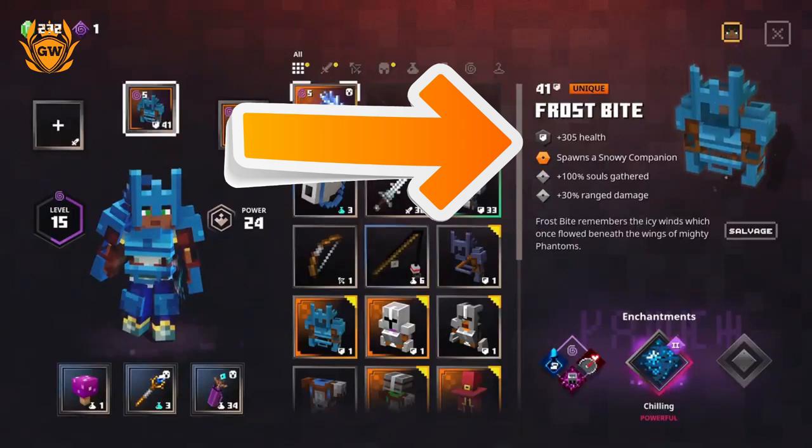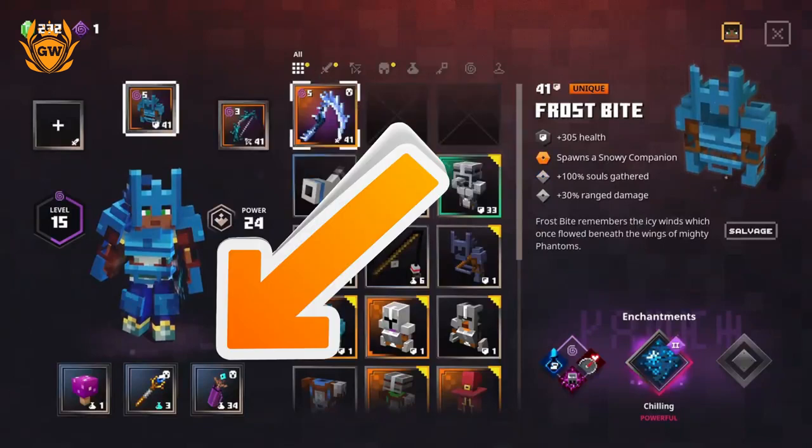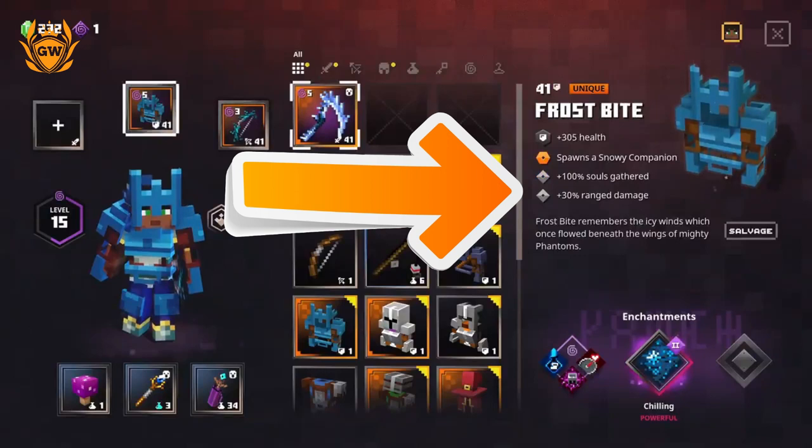You also get plus 100% souls gathered, which is incredible for charging up your artifacts. If any of your artifacts are powered by souls, this will double the amount you get per kill. Plus 30% ranged damage is really cool too.